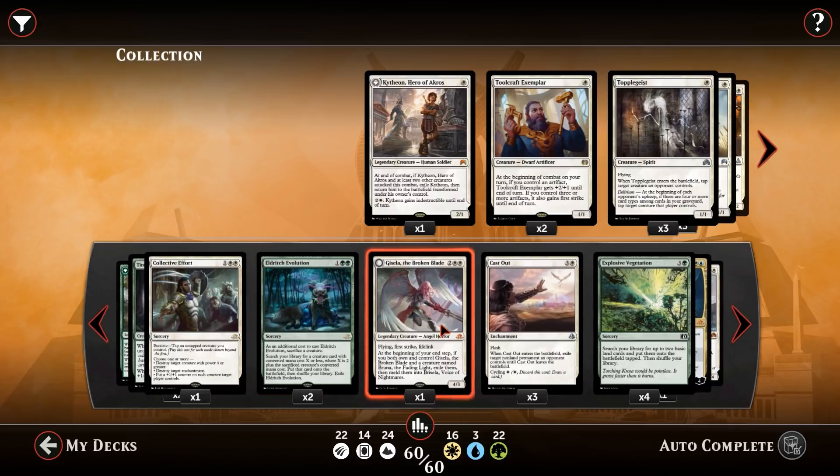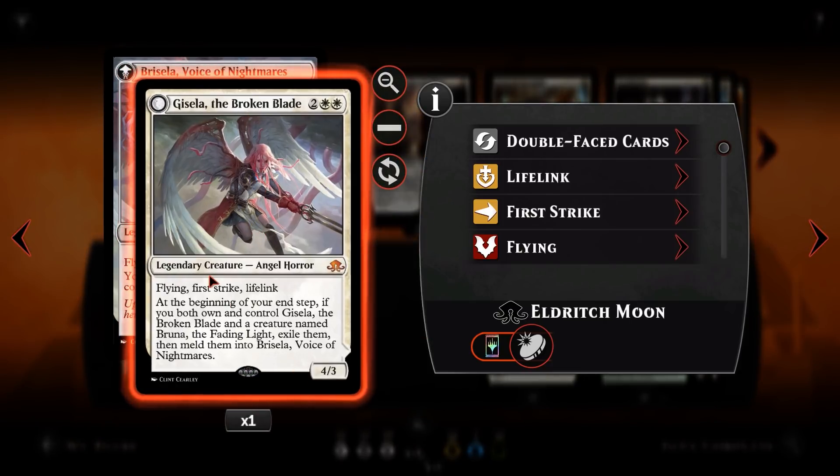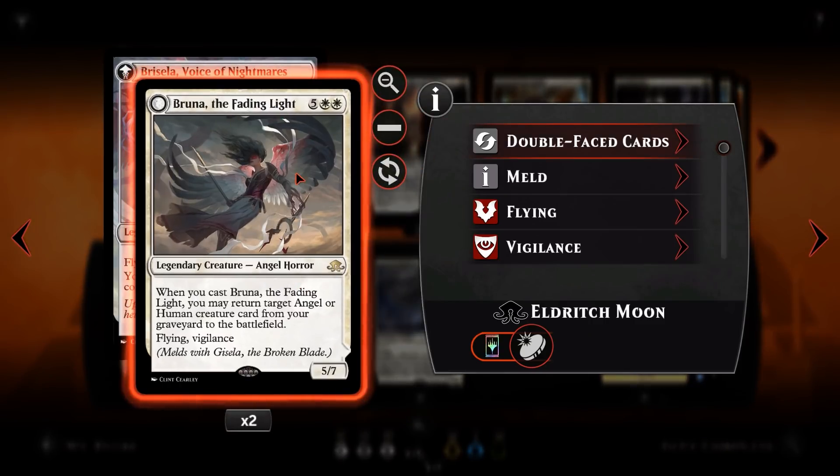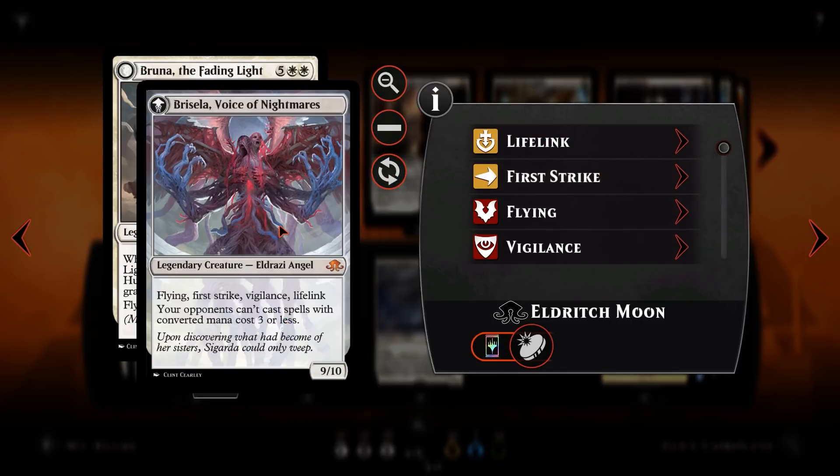The combo includes Gisela, the Broken Blade — she's a 4/3 Flying, First Strike, Lifelink for 4 mana, a pretty solid creature on her own. You want to combo her with our top-end creature, Bruna the Fading Light, who is 7 mana. If your Gisela is in the graveyard, you can cast Bruna to return Gisela, and then on your end step you meld them into Bricella, Voice of Nightmares — a 9/10 Flying, First Strike, Lifelinking creature. Your opponents can't cast spells with converted mana cost 3 or less, so it shuts down a ton of your opponent's stuff. I'm hoping to pull off a few Bricellas here and there between the matches.